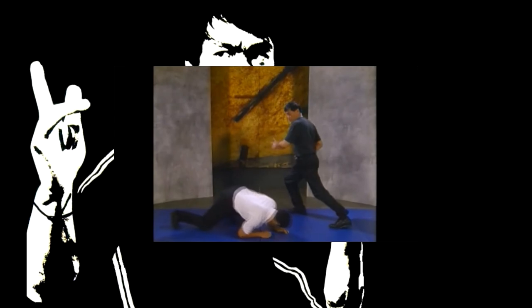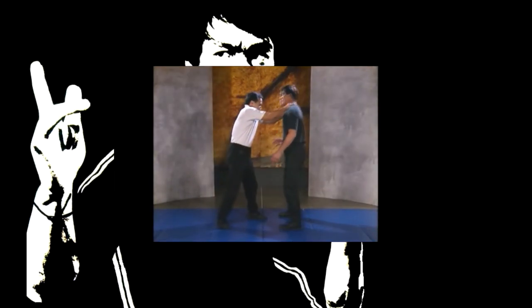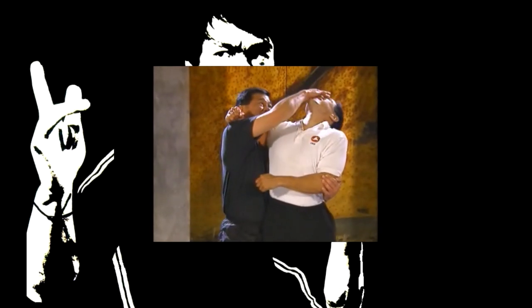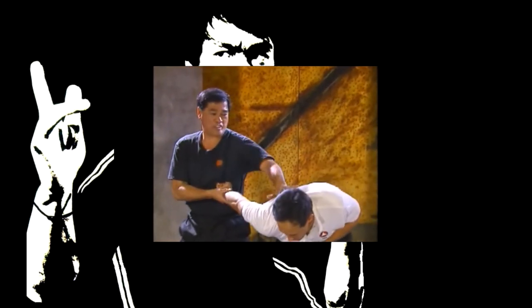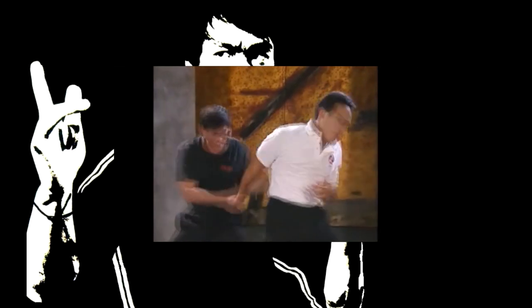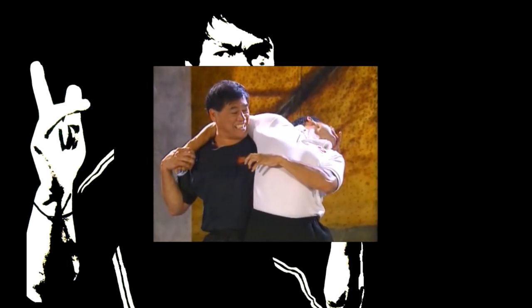The assailant attempts to choke you — grab his arm, step out to the side, and deliver a front kick to his groin and a kick to the head. An attacker has a strong headlock on you; quickly deliver a finger jab to his eyes with your free hand, then control the attacker with a wrist lock. An assailant has a headlock on you — place the hand that's behind the attacker's back over his shoulder and claw his face, then again control him with a wrist lock.